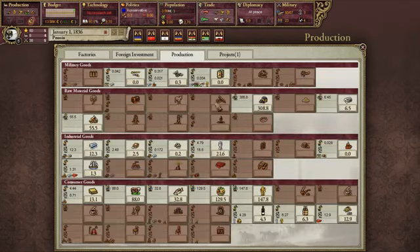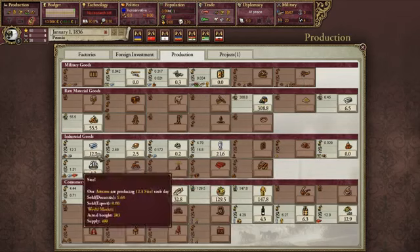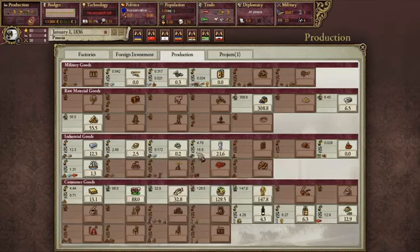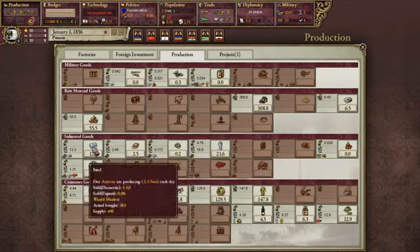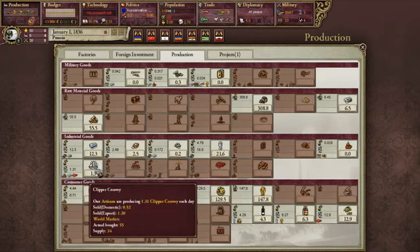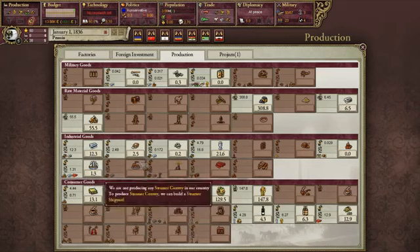The Production screen just displays what we're producing in our country, how much, and who is producing it. Right now all of my artisans are producing cement, steel, and clipper convoys — clipper convoys are used to maintain my ships.